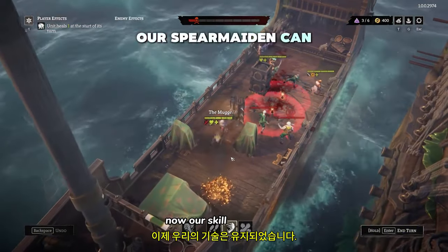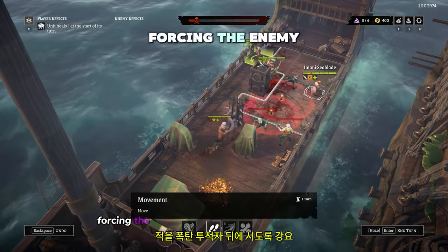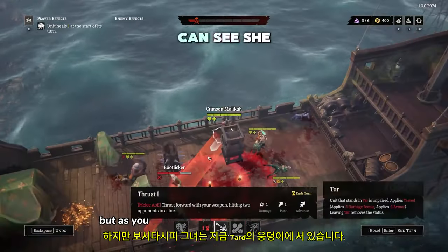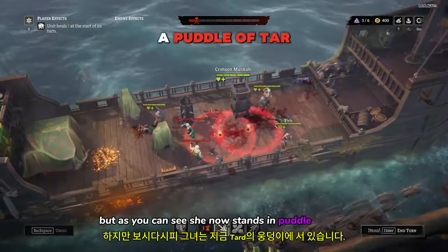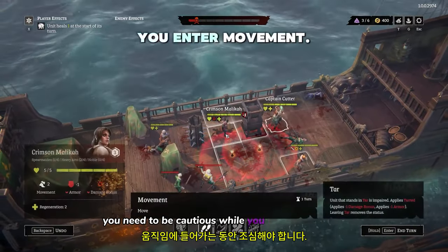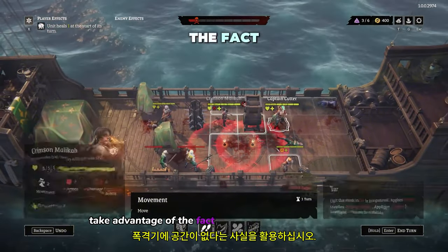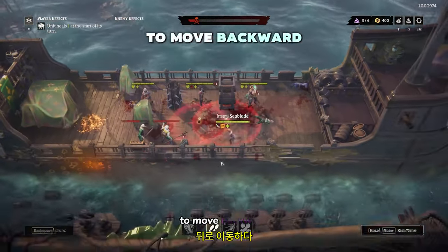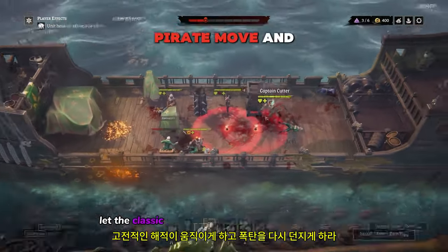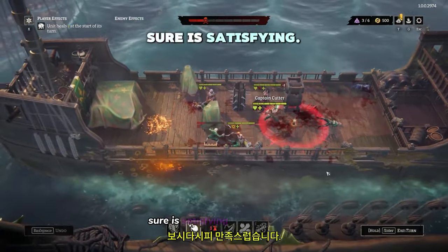Our Spear Maiden can move and attack diagonally, forcing the enemy to stand behind the bomb thrower. But as you can see, she now stands in a puddle of tar, which cripples her armor and weapon damage — you need to be cautious where you end your movement. Let's take advantage of the fact that the bomber has no space to move backward and kill him with the assassin. To finish the action, let's do a classic pirate move and throw back the bomb. Defeating enemies with their own weapons sure is satisfying.